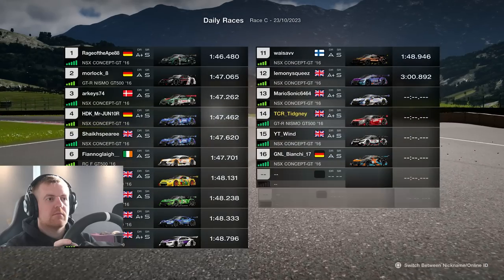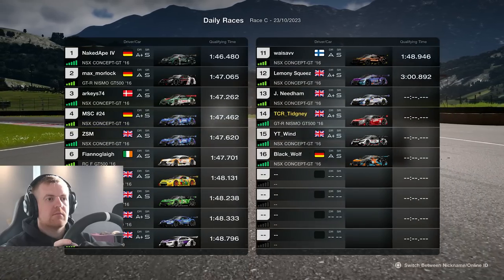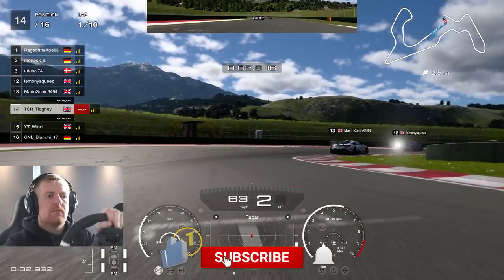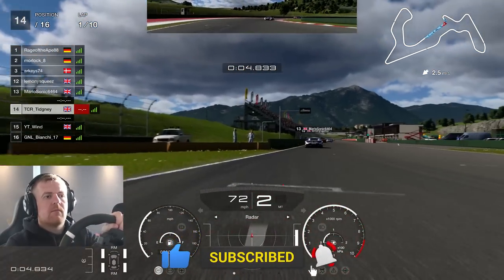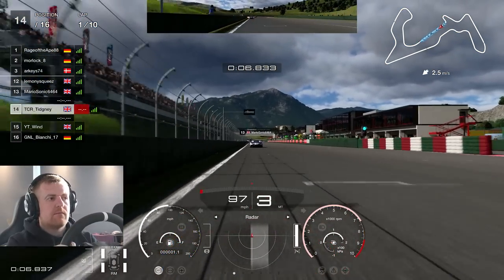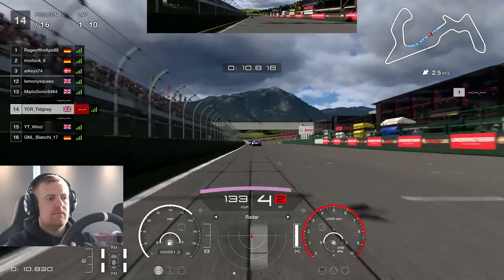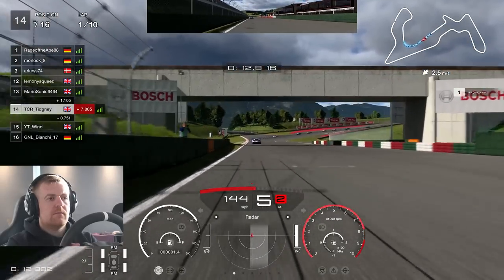What have people picked? Nissans — I picked the Nissan. A lot of people picked the Hondas. I did the lap guide in the Honda actually, but I was worried about the rear tyres, which is why I chose the Nissan. If you're not subscribed already to the channel, please do subscribe — we're on our journey to 40k and we're so close now. Everyone counts and I appreciate all the support.